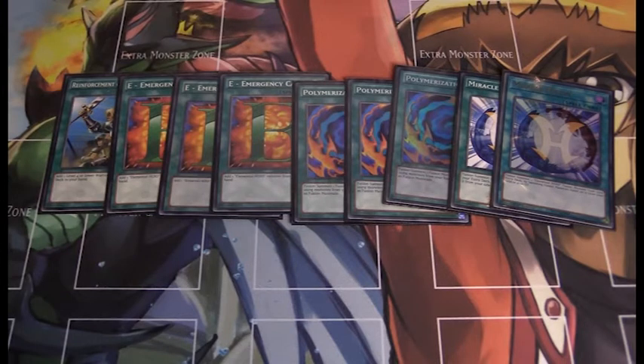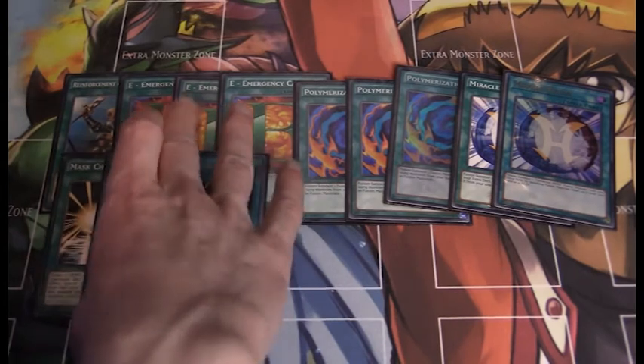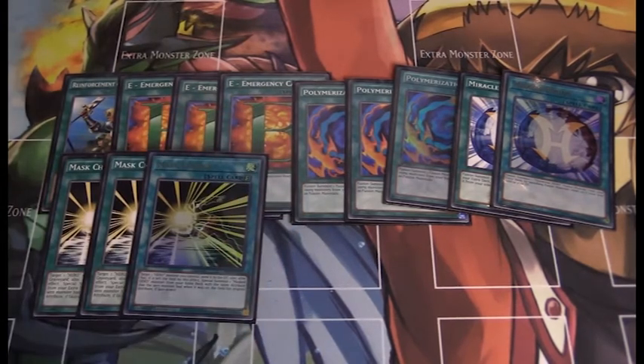Miracle Fusion can also be searched if you bring out Sunrise, and I have a great two-card combo to demonstrate that later. Next up we have triple Mask Change — it's great for this deck. It can bring out Dark Law or your other Masked Heroes. Very strong card.